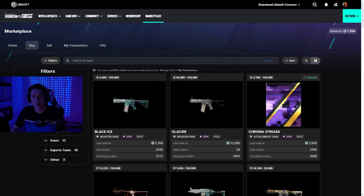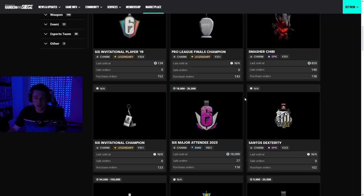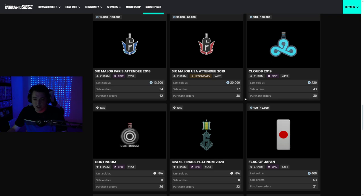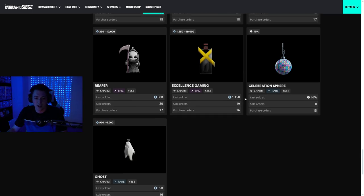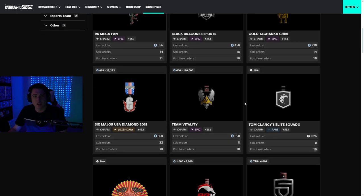There was a controversial thing they added in the last update which was charms for content creators, and they've actually gone ahead and removed that. If you go to charms and sort by the highest, there is no charm for any content creator at all — it's all just esport teams, the six events, and regular charms. I think this is awesome because it pretty much ruined charms for all the creators, since no one would have to go to their Twitch to sub with Twitch Prime — they could just go into the marketplace and buy it for dirt cheap.